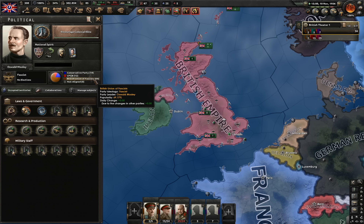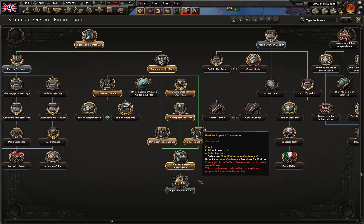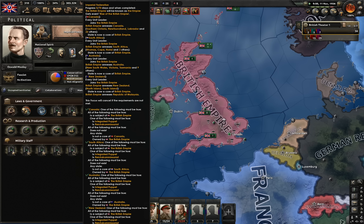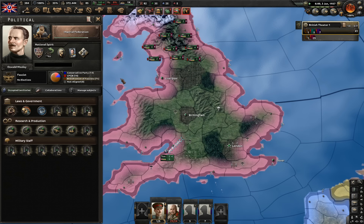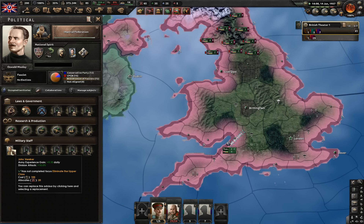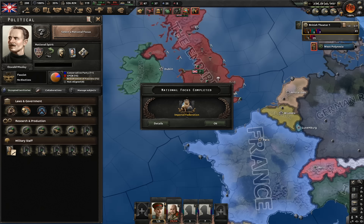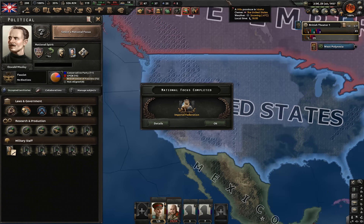We encourage the colonial elite, and now look — every single focus down here is bypassed: Commonwealth dice, developed the Raj, all the other development focuses, and also called the Imperial Conference. Which means we can instantly go for Imperial Federation — in November 1936. So somewhere around mid-January 1937, you're gonna become the Imperial Federation. Here's the year 1937 — by the way, you do lose Army Maneuver Genius guy in the civil war. And here we are: 20th of January, Imperial Federation, which lasts a thousand years. 20th of January 1937, to be more precise.